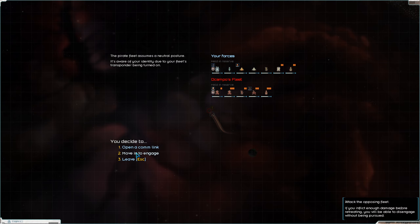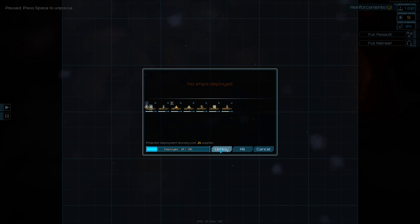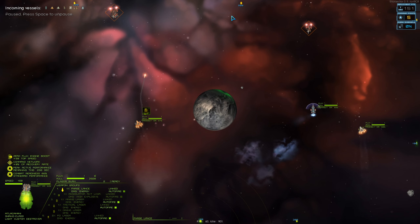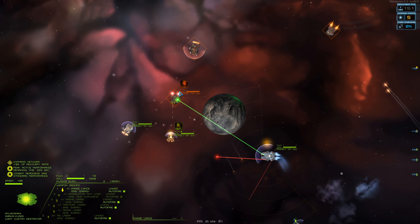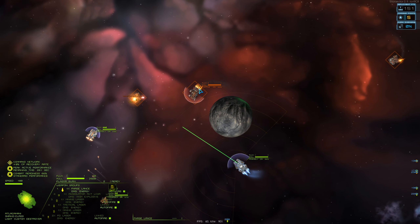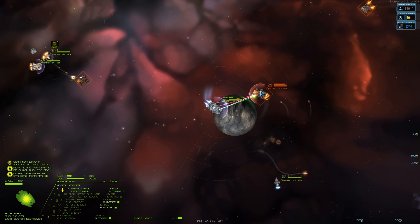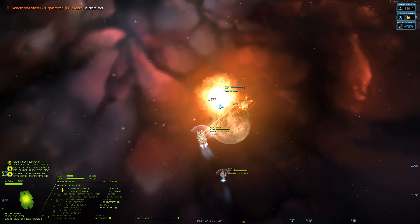Hopefully this will be an easy bounty for us. Deploy - let's see if this destroyer is at all worth it. Against smaller unshielded ships, it might do pretty well. The phase lance is pretty devastating to non-armored units. Let's keep him in our sights - hit him with the phase lance, that actually did a lot to his shield. Yeah, we're shredding right through him!